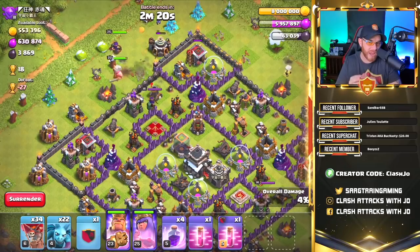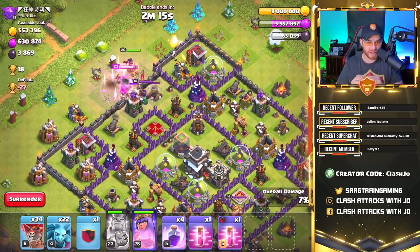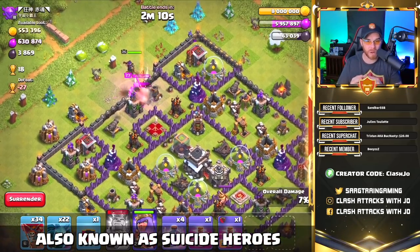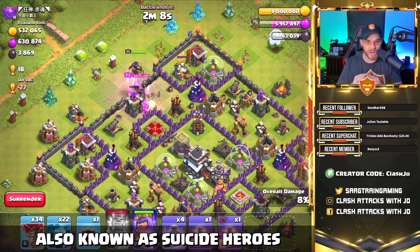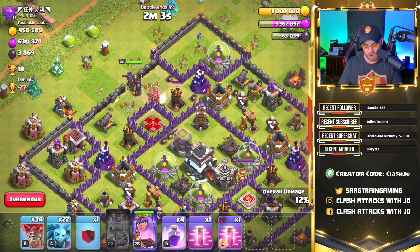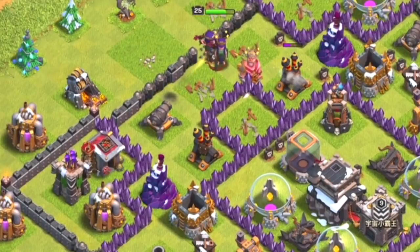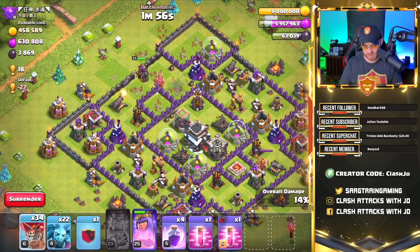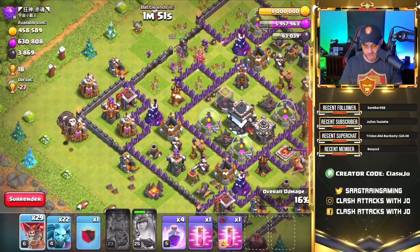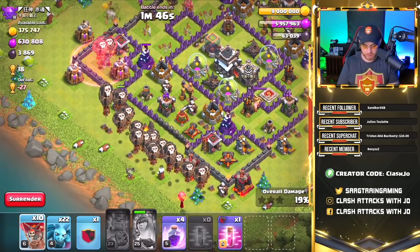You don't necessarily have to have your king and queen for this army — you can just spam your balloons and take down the base. But we're going to try to use our heroes in the best method I know how. The king and barbs got in on the air defense but were unsuccessful, and it looks like the queen is going to work her way in on one air defense and possibly get rid of a second. Let's use her ability, take down that air defense, drop a haste spell there, and flood this side of the base with our balloons.